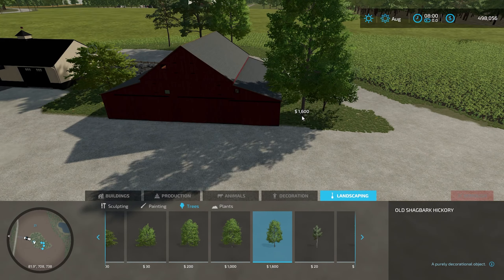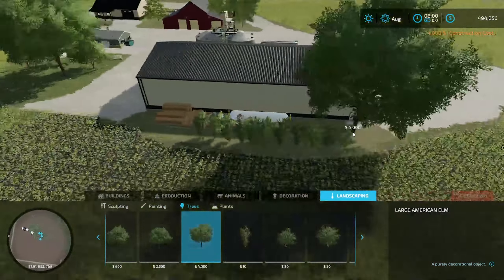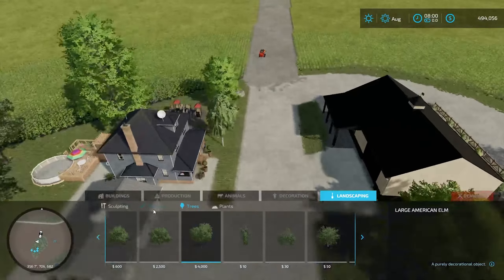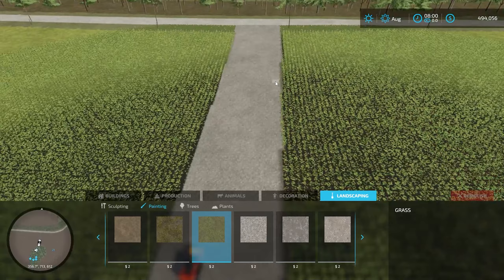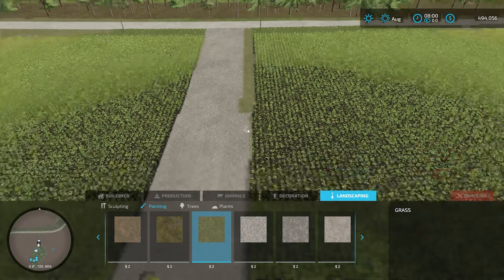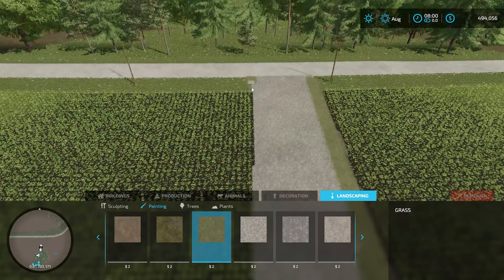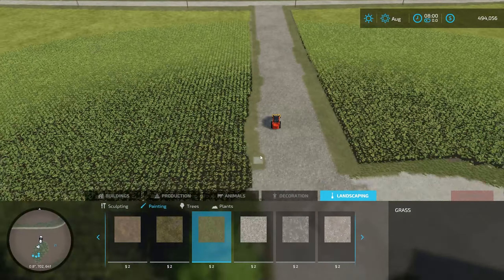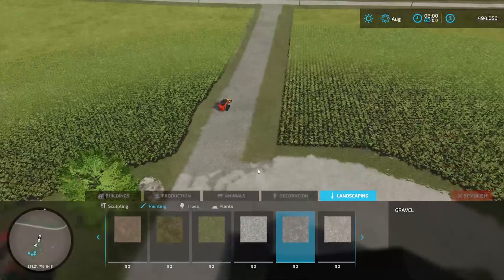I'm still tweaking some things around the farm, just trying to get it to look right. As with all my builds, I'll forever be tweaking on them — I'll probably never settle on a finished product. Looking back on some of my other builds, I feel like I have a tendency to make my driveways too wide, which is unrealistic. I definitely think that's the case here, so I'm going to shorten it up a little bit and add a grass border instead of taking the field all the way to the edge of the driveway.